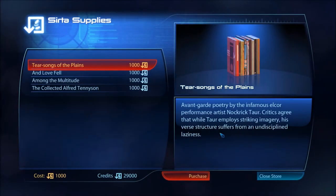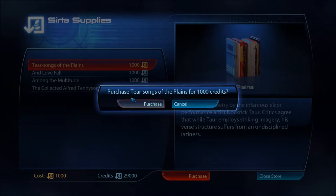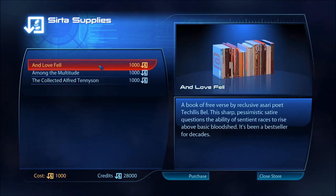'Tear Songs of the Plains' — avant-garde poetry by the infamous Elcor performance artist Nacric Tarr. Critics agree that while Tarr employs striking imagery, his verse structure suffers from an undisciplined laziness. 'And Love Fell' — free verse by reclusive Asari poet Teclis Bell, a sharp pessimistic satire questioning the ability of sentient races to rise above basic bloodshed. It's been a bestseller for decades.